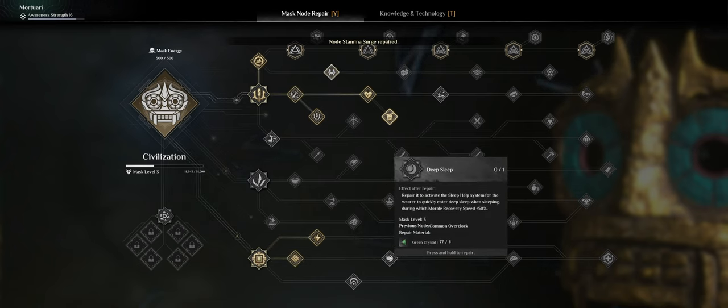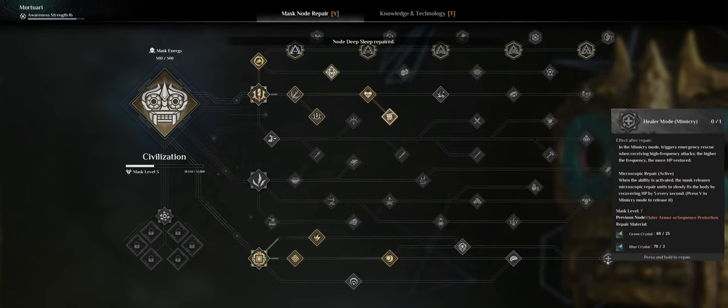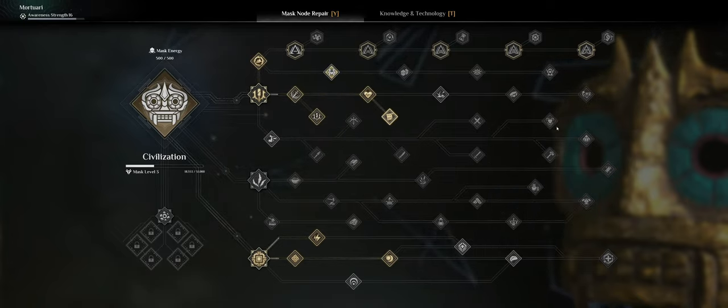I can also do this one at level three: Repair to activate the sleep health system for the wearer to quickly enter deep sleep when sleeping, during which morale recovery is plus 50. Yes, I'll take that one. There's also a row I can unlock which will increase the speed at which I gain knowledge about some weapons.